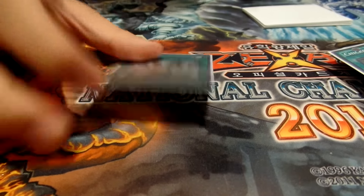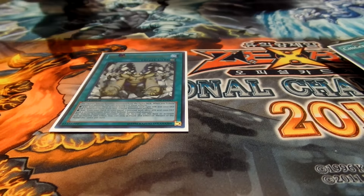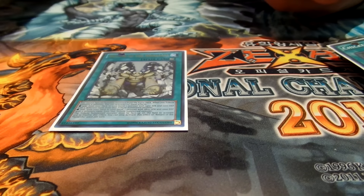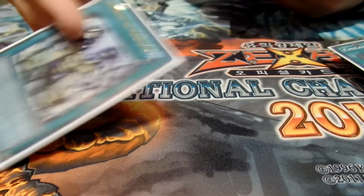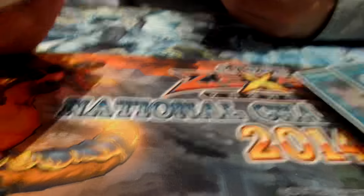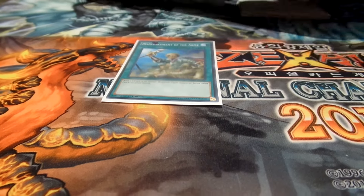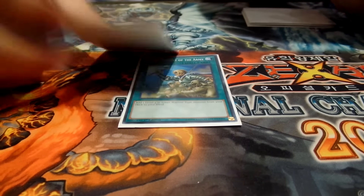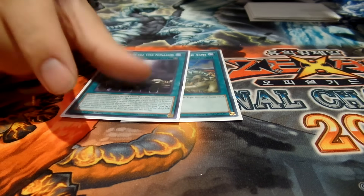Return of the Monarchs lets you play around Solemn Strike, because when you tribute a monster you can activate the monarch's effect as chain link one and Return of the Monarchs as chain link two to search a monarch. So you tribute for Erebus, search an Aether, send to the graveyard, and shuffle the back row. It counts when you tribute on your opponent's turn too. It can also search Majesty's Fiend, which is good against Mermail. The only Rota target is Edea, which gets your engine going.